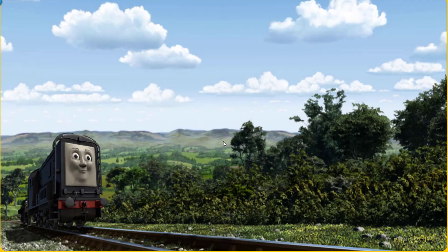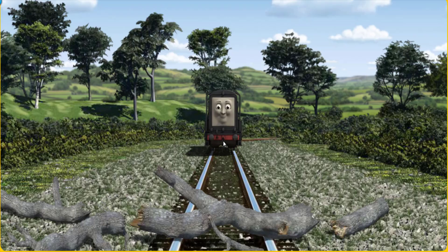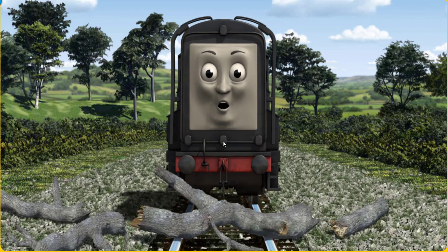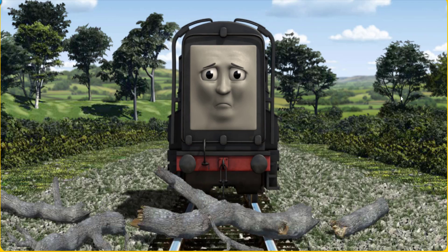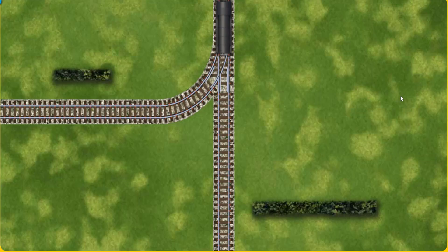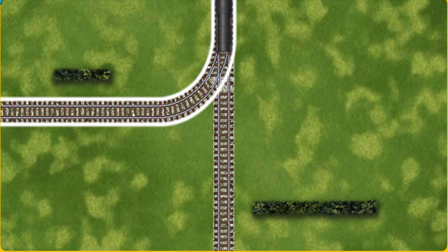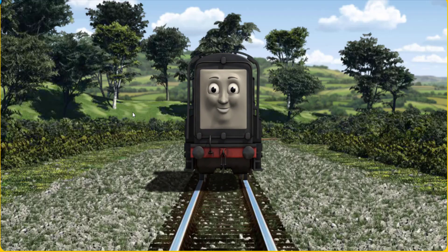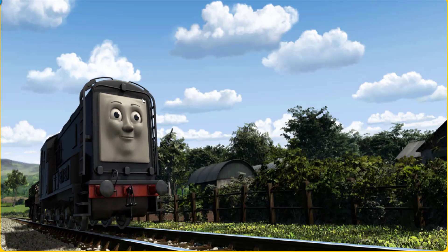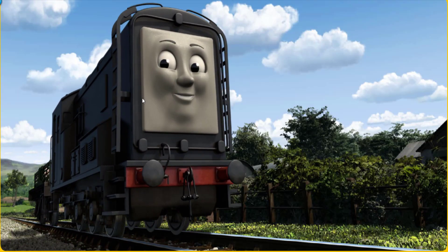Diesel set out for Farmer Trotter's farm. Suddenly Diesel had to stop — he would have to go another way. Find the track that goes nearest to the shortest hedge. All clear! Diesel arrived proudly at Farmer Trotter's farm. With your help, he was a really useful engine.